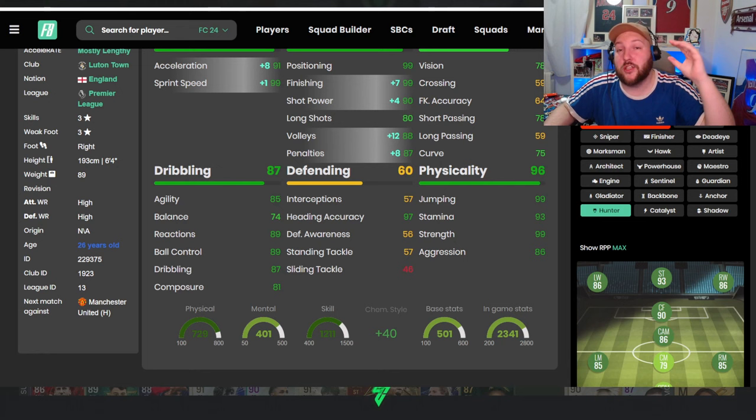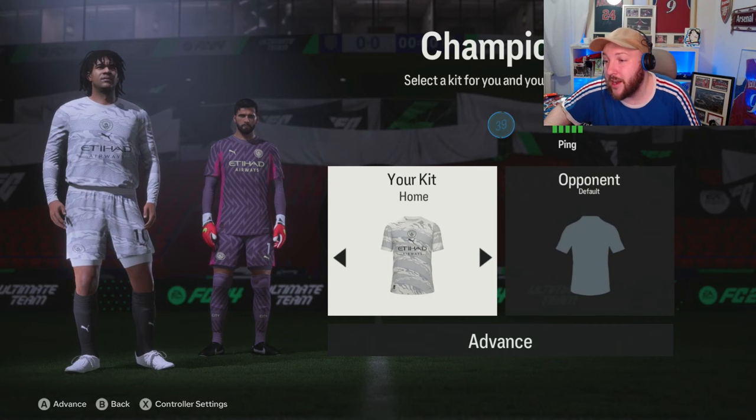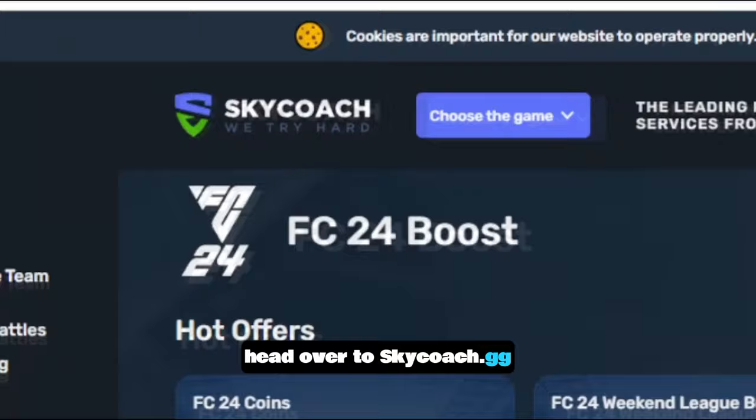Today he is playing in our 4-2-3-1 system - Omri on the left, Isabio Centurions on the right, and Team of the Year Honorable Mentions Bernardo Silva behind him. We are currently nine and one in Foot Champs, so he's going to be in some good gameplay. Adebayo up front - let's see how we get on.